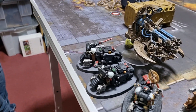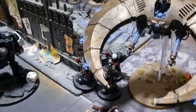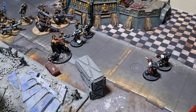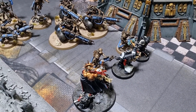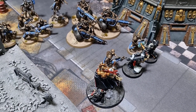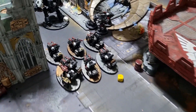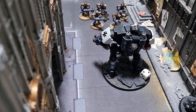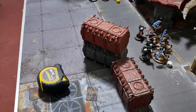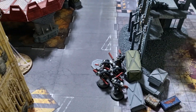The Eradicators moved into range of the three Destroyers, along with another squad moving into position. Tom attempts two pistol shots into the combat hoping to kill one Immortal so Helbrecht might be able to charge another unit. The Dreadnought moved four inches toward the Immortals. Both players are tied on victory points — six points each, scoring three per turn.